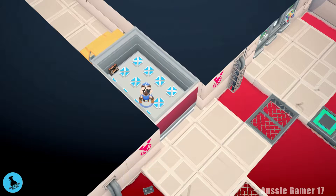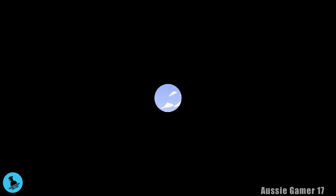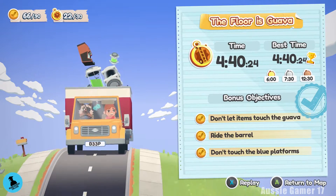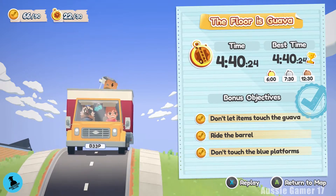There we go — that is the Floor is Guava! Hope you found this video helpful. If you did, don't forget to give us a thumbs up, post a comment, and subscribe to the channel. If you want to be part of the Aussie Army, over on Patreon it is just one dollar — check out the link in the video description. There's the bell — you know what that means: class dismissed.